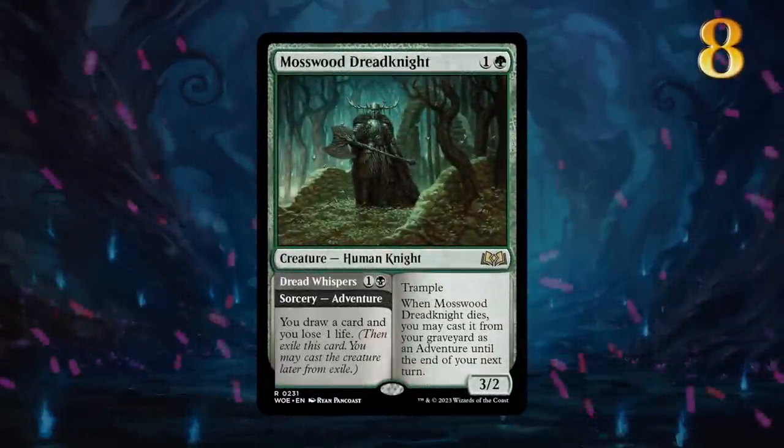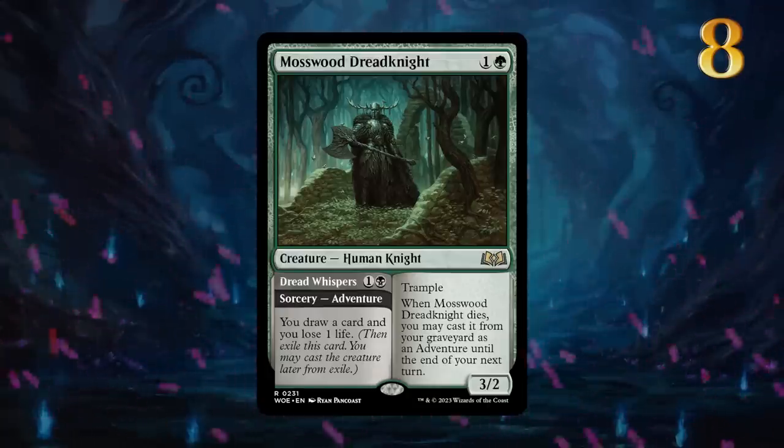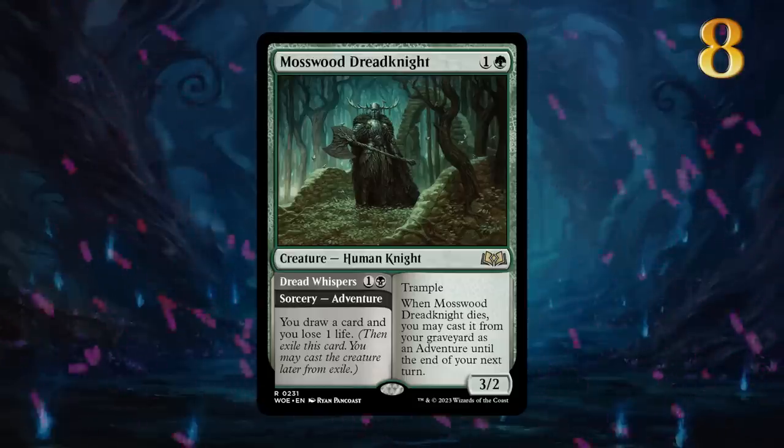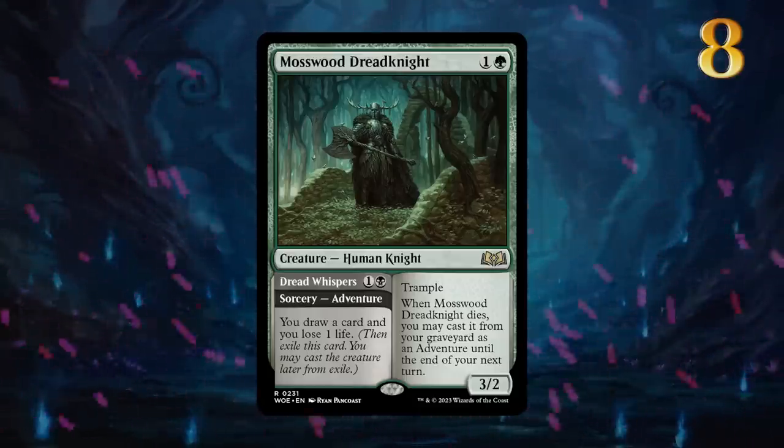Mosswood Dread Knight could be the perfect card for Golgari Midrange — a recursive threat that also provides card advantage through its adventure. It will ask the opponent a simple question: can they exile it?